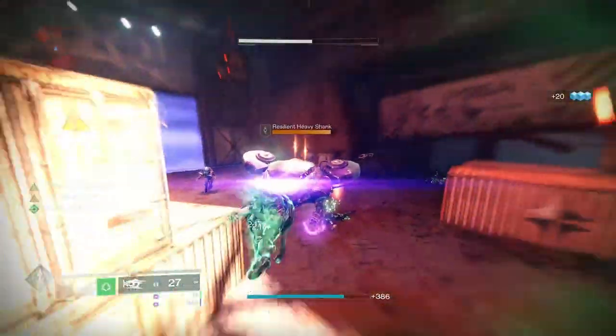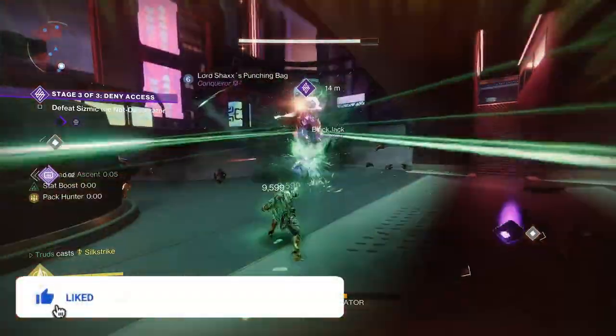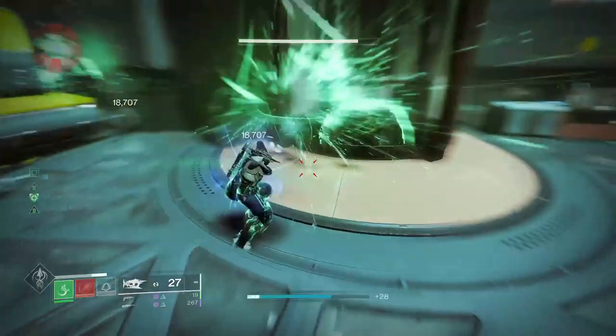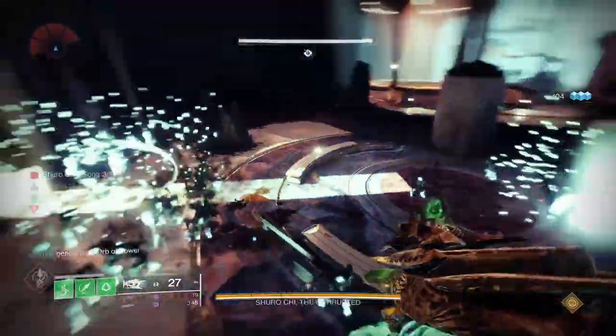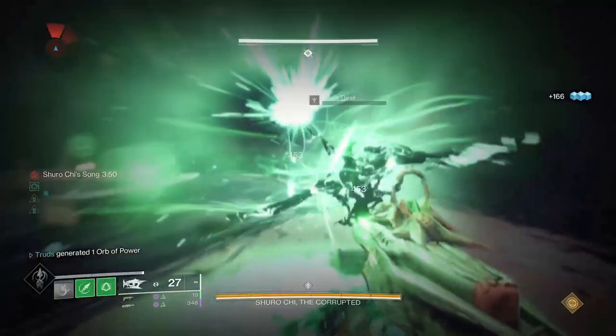It's time to lean into Strand, not shy away from it, as I'm about to show you why you've been using the new grapple grenade wrong and how you can use it to get some of the fastest Strand Super cooldowns no matter whether you're a Hunter, Titan or Warlock in a build in 3 minutes or less. All 3 Strand Supers are extremely strong, so why wait for one when you can get them as fast as this?